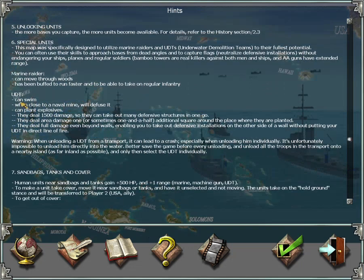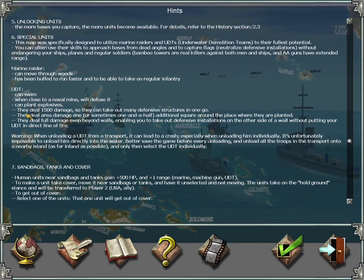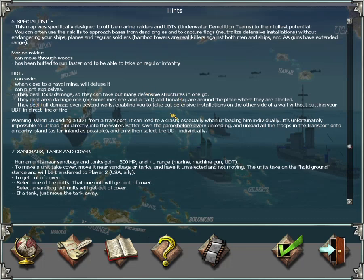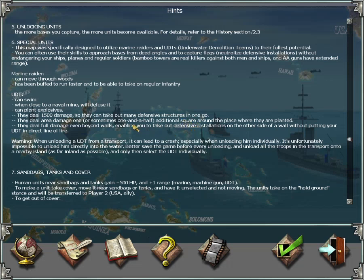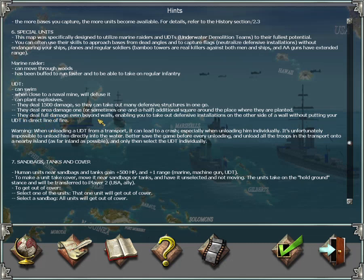The UDTs — the SAS commandos — can swim. When close to a mine, they will defuse it. They can also plant explosives that deal 1,500 damage, which can take out many defensive structures in one go. They can take out pillboxes and AA guns but not concrete towers — however, they can take out bamboo towers. They deal area damage one to one-and-a-half squares around where they were planted, so you don't have to get very close — just plant the explosive nearby and it can reach the defensive building and deal full damage.